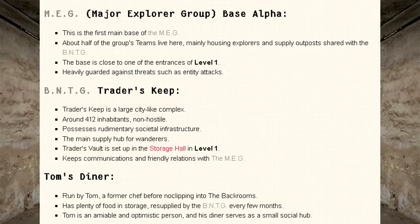This is the first main base of the MEG. About half of the group's team live here, mainly housing explorers and supply outposts shared with the BNTG. The base is close to one of the entrances of Level 1 and is heavily guarded against threats such as entity attacks.